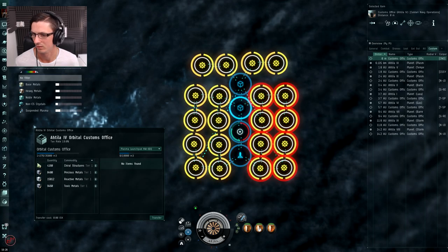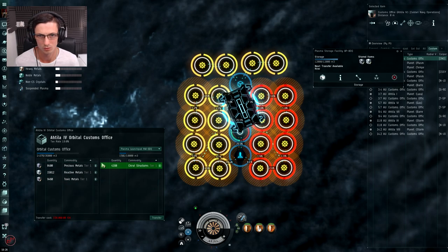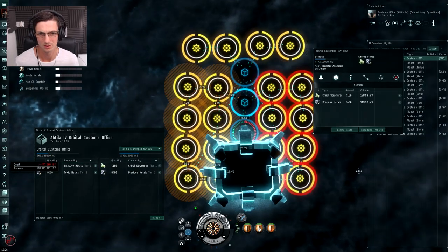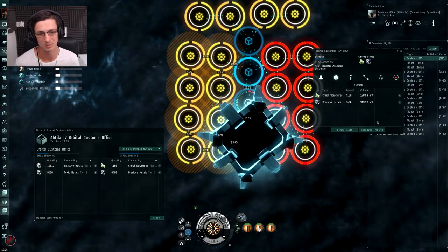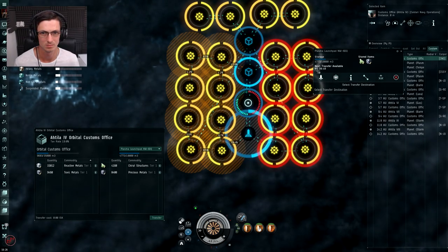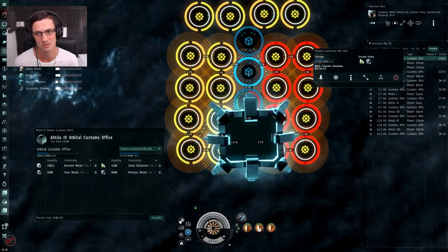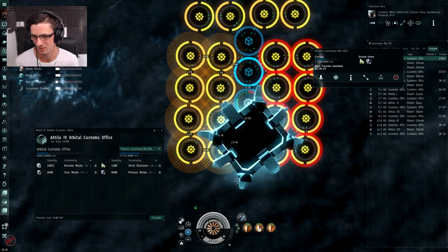We submit that, and then we can bring the chiral structures and the precious metals down - simply put them there, hit transfer, and they are now on the planet ready to go. Now I could hit expedition transfer and move them to the storage facility, but at the moment I still have to wait about five hours, which is why you want to stagger them out over the day. So I'll just leave them there for now.